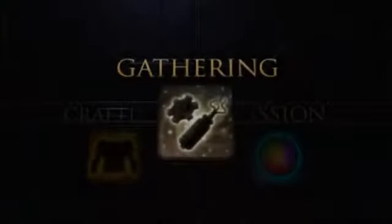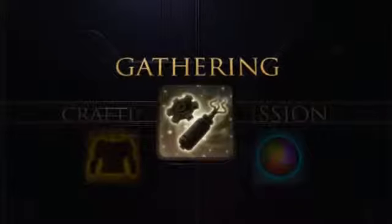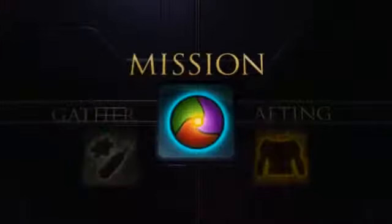There are three different kinds of crew skills: gathering skills, crafting skills, and mission skills.